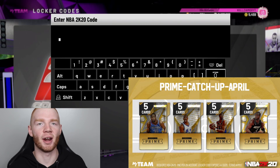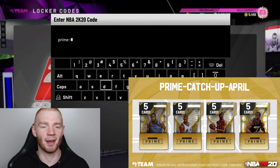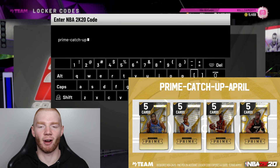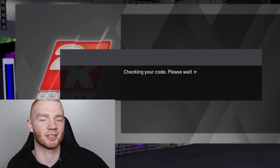Now it's time for the first code, and this one is for a Prime pack. The code is pretty easy: it's just Prime-Catchup-April with dashes. Make sure you put the dashes in the right spot — you can see the code on screen and me typing it right now. Once we get this, you'll see we get an option of four packs, so let's redeem this one and see what we get.